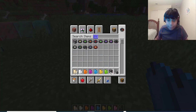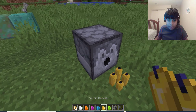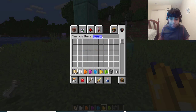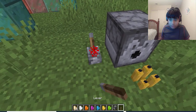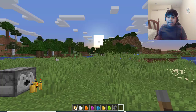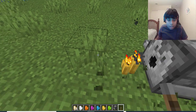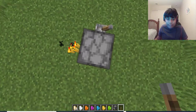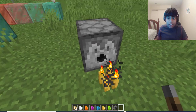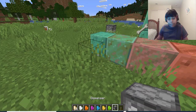Candles can be used with dispensers to both put them out and light them. So if you put a yellow candle and flint and steel in a dispenser, it can light it up. You could even use a daylight sensor and a dispenser with flint and steel to automate it — though keep in mind the flint and steel uses durability, so you'll have to replace it.